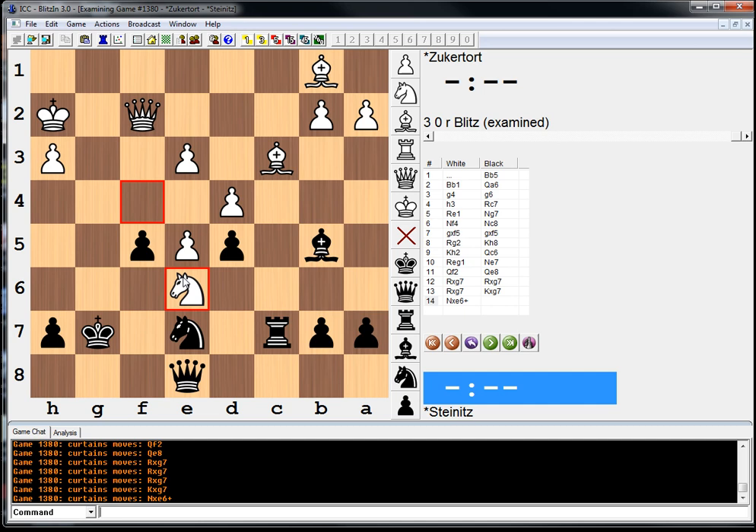Thank you for watching. Zuckertort is up 4-1 in this match. He really easily could have been world champion. 4-1 is a serious, serious thing. And the entire course of chess history would have changed if Zuckertort was world champion. Almost nobody really knows who he is or what he's all about, but if he won this match, he would have been extremely famous. He's up 4-1 — what more could you ask for? In the next video, we're going to see how Steinitz comes back in this match. Thank you for watching, see you next time. Bye-bye.